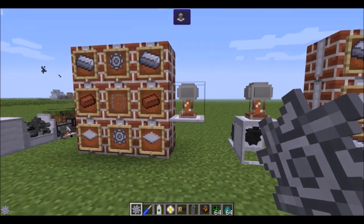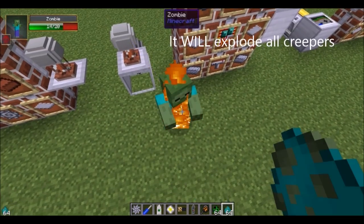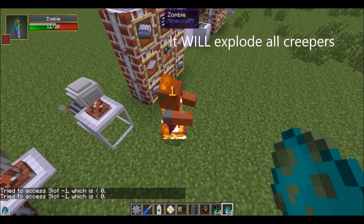Two bricks, a glass panel, and two hubs get you a Van de Graaff generator. This thing will slowly build up a charge and when anything gets inside of it, it will damage them. The higher the charge, the more damage it does.